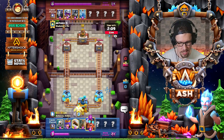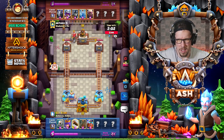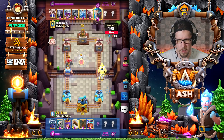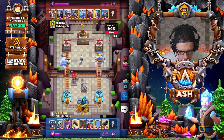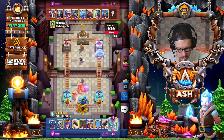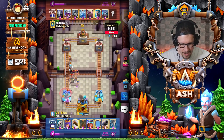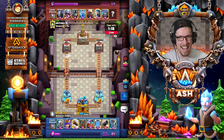Zap, Archer Queen, guards, mega minion, musketeer — he's using a weird deck. I'll go mirrored Electro Giant in the opposite lane. I'll just defend this golem with a cannon by itself, and the E-Giant will kill the support troops while he has to spend a lot of elixir in the opposite lane. He goes mini Pekka — I think I'll just nado it to the King Tower. That mirrored E-Giant is shredding — 179 on the tower already!